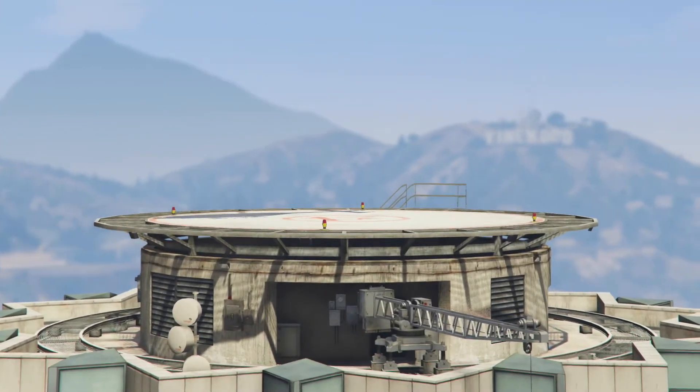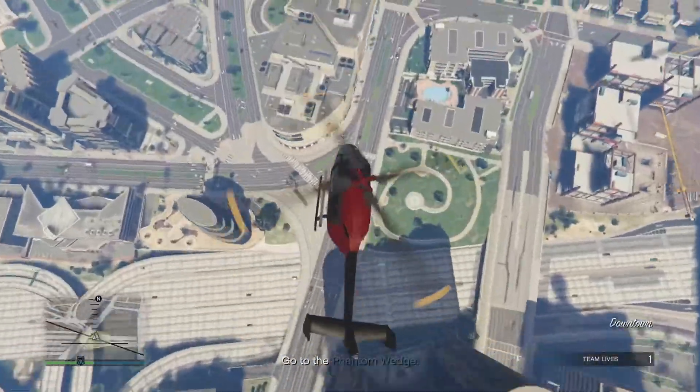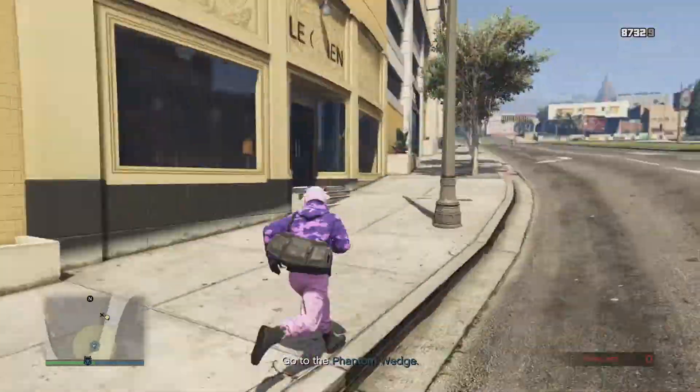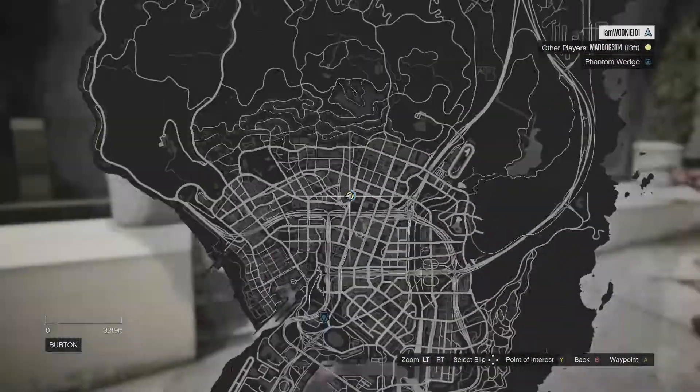When you guys load up and you fly into the sky with your helicopter, just fly over to any clothing store, or just fly over wherever you want to spawn. Once you fly over there, you are just going to open up your interaction menu, go to your inventory, and put on any body armor, but not put it on.